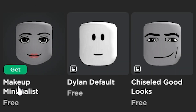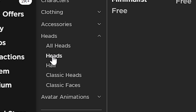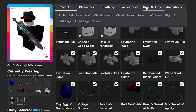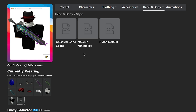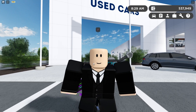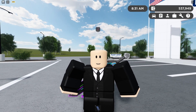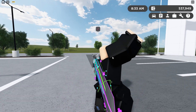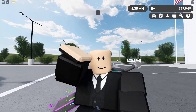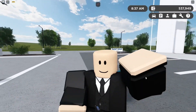Roblox just released animated heads — I'm gonna buy all of these. If you go to Head and Body, then Style, you have the different heads. That is pretty cool — it smiles. Oh my god, he blinks! He is blinking! Oh my god, he is happy!